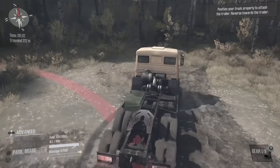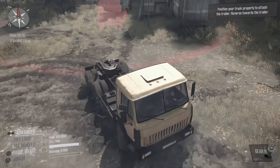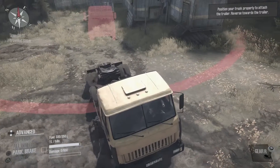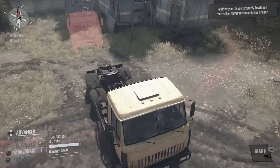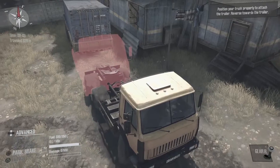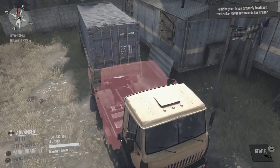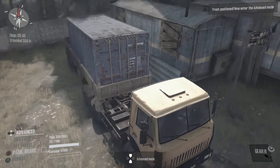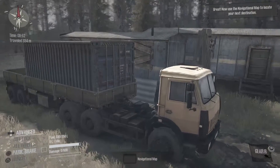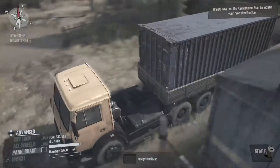I would say that the vehicles handle — other than being clunky — actually handle better than in Farming Simulator. So, we need to get up underneath this trailer over here. From here, you press up on your Advanced tab and press up again, and you can attach the trailer. You have to press up twice. I didn't really get a lot of notification for that, but it is what it is.